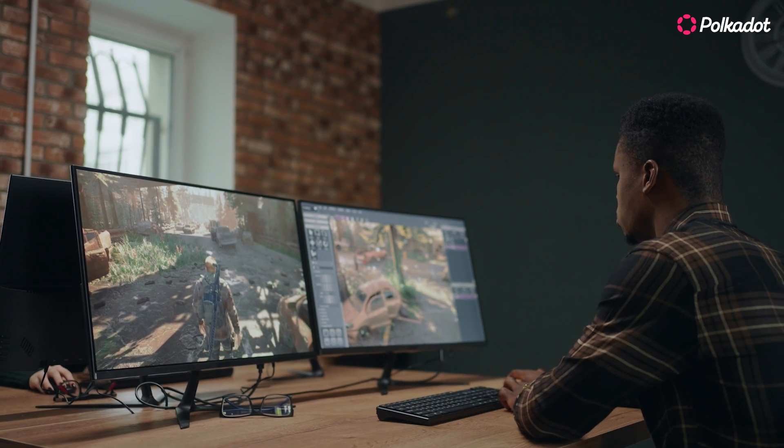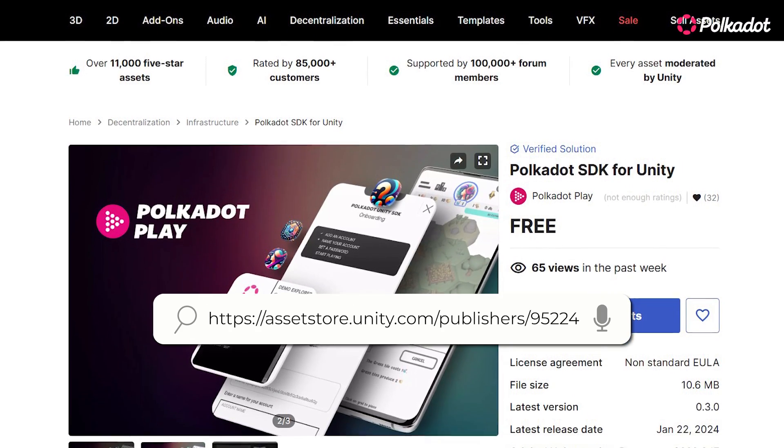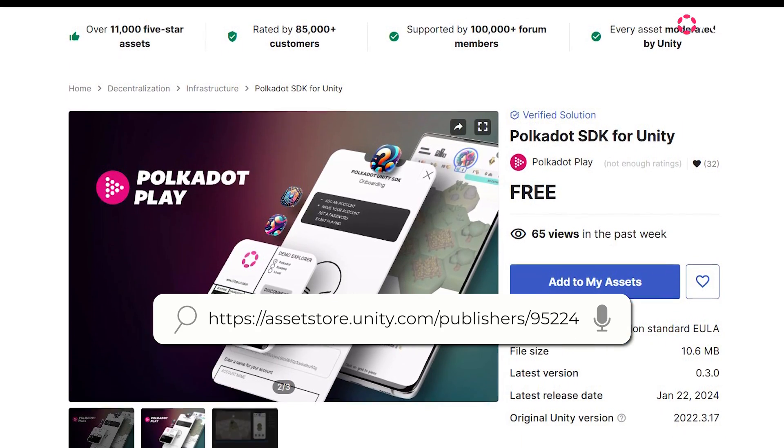So if you want to start building that dream game you've always wanted, you can start here. Download the SDK free from the Unity Asset Store, then you can learn with guides on the GitHub Wiki.